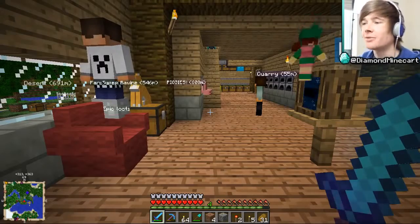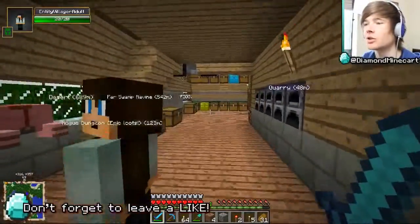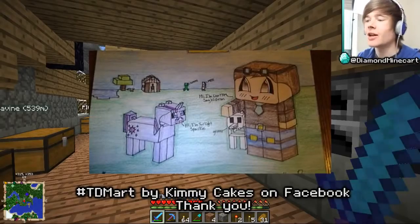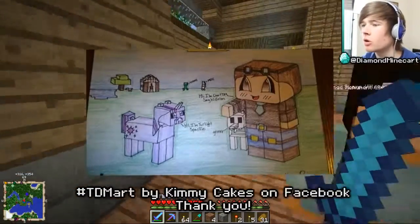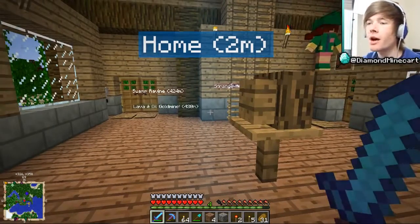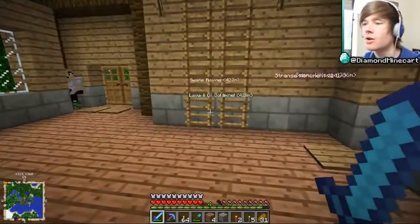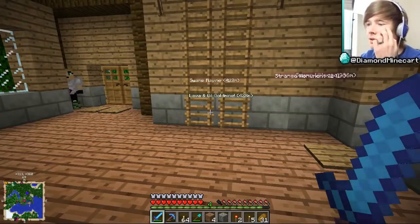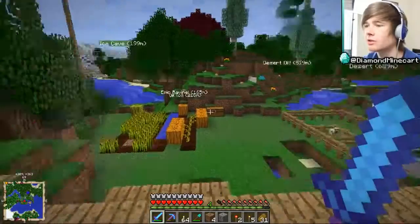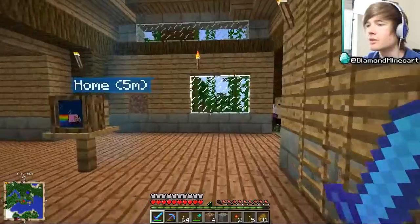Hey everyone, Dan here from the Diamond Minecart, welcome to another episode of Diamond Dimensions modded survival. Today is another big day. I can't remember what we got up to last time because there was so much craziness — guards were appearing everywhere. That's now been explained: I've got enough villagers that my house is classed as a village, so guards spawn to protect us. I probably shouldn't have killed them, but they were in the way.